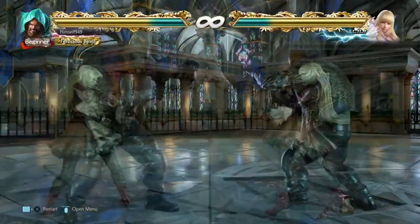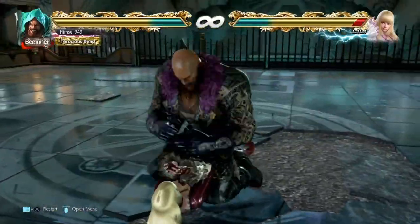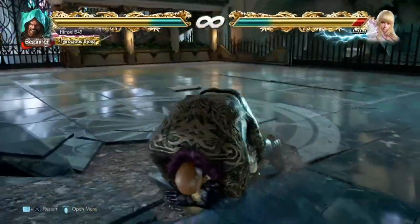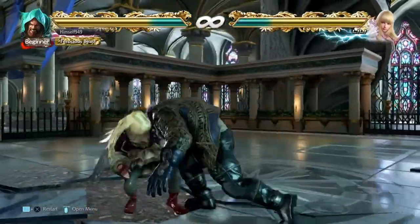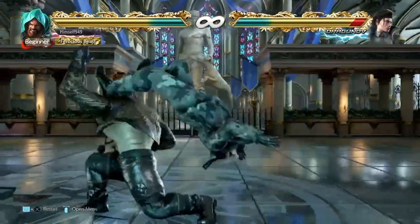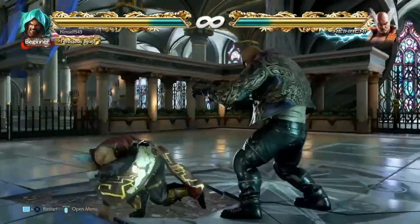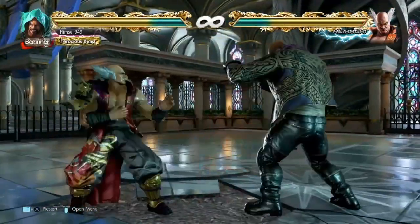Because of this threat we need to be careful, but we do still have some good options. One of them is back up into tackle. If they back roll, the spear can reach them; if they stand up or side roll into standing they still get caught; and if they wake up attack, the kicks won't reach so the tackle is still on. The exception is characters with long legs like Dragunov, but even Heihachi doesn't have the range, so against the majority of the cast this will work.